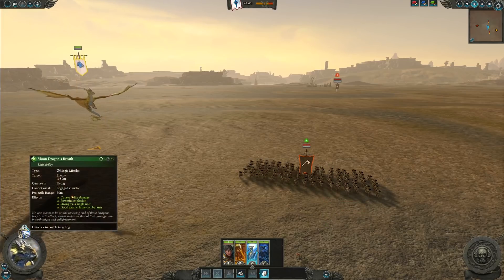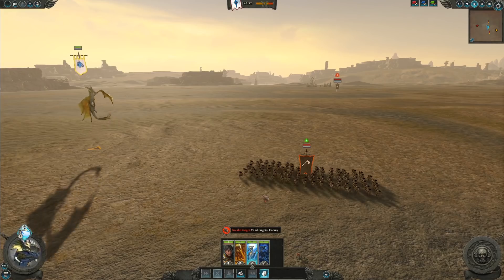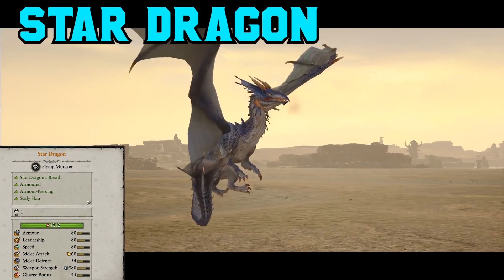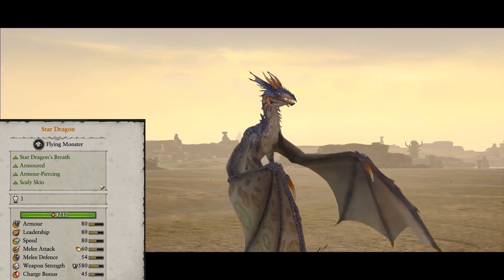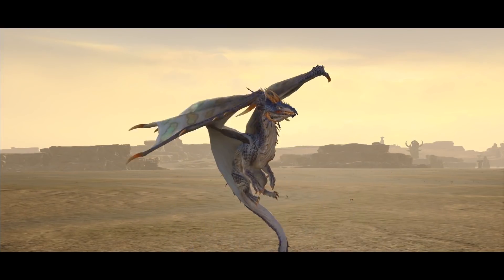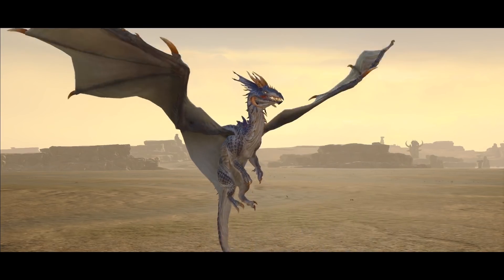What's interesting is how the Moon Dragon stacks up against the Star Dragon, because obviously the Moon Dragon is going to be doing a lot more damage than the Sun Dragon. Coming in at a whopping 2,400 points, the Star Dragon is the biggest and baddest of all the high elf dragons. It has the highest points value and is amazing in close combat. But how does its breath attack stack up to its other kin?